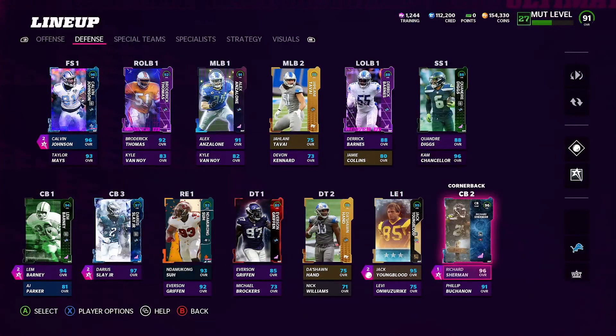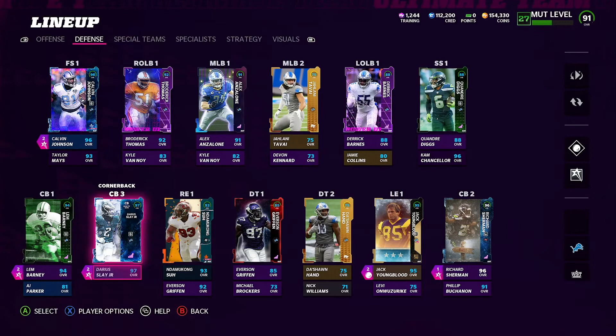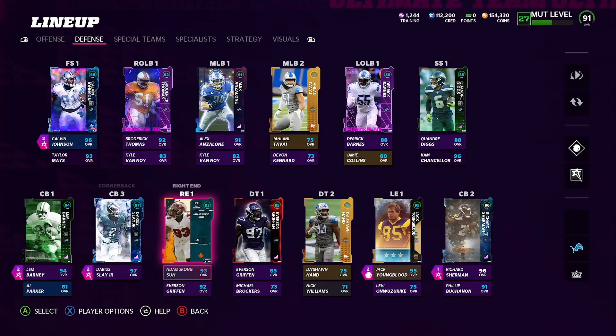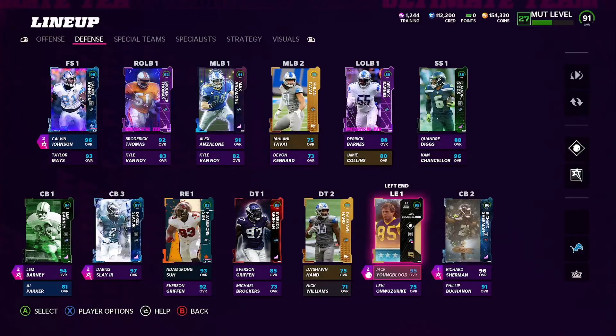I also try to have abilities on my corner number one and corner number three — those are the ones that get attacked most on my team, so I put Acrobat on them as well. You could also use One Step Ahead or the flat zone Knockout ability on your corners. With Knockout, if the player lights up the receiver, the ball comes out no matter what. I run that on Sherman because I know he's going to be in a flat zone.